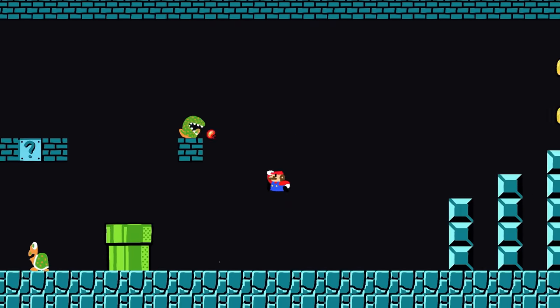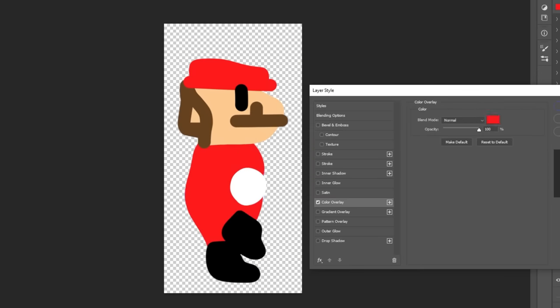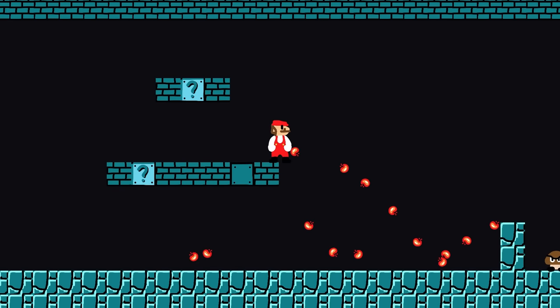Things are getting quite hot and spicy with all of this fire, so I think it's very fitting to start on the fire flower. This powerup firstly changes Mario's appearance, and again with some simple recoloring this didn't take too long. The main ability, however, is that Mario can shoot fireballs to obliterate enemies out in front of him.